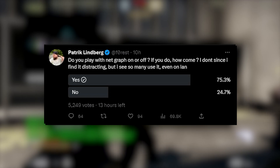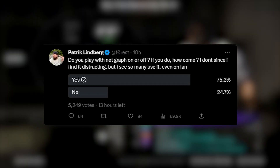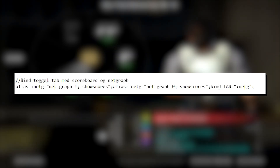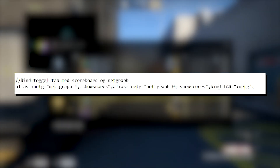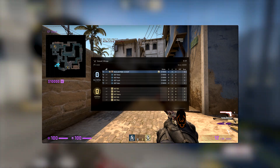Forrest pointed out on Twitter that the netgraph was annoying, but a lot of people like me kinda need the netgraph. Well don't worry. By adding these binds, you will only see it when you tab to check the scoreboard. And since you're already watching a lot of things on the screen, it won't really be annoying then.